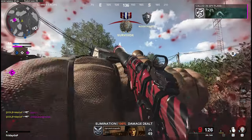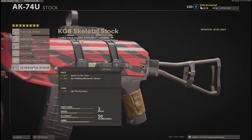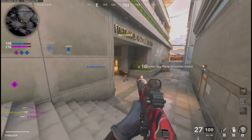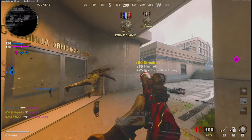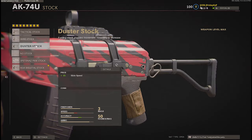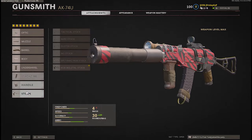For the stock, I'm using the Skeletal Stock because fire accuracy isn't necessary for me — I'm shooting ADS a lot and very precisely, and if I'm in hip-fire range I'll hip fire anyway. You can also go for the Spetsnaz or no stock for more sprint-to-fire speed depending on your playstyle, but I like the Skeletal Stock.